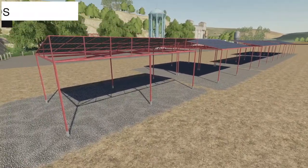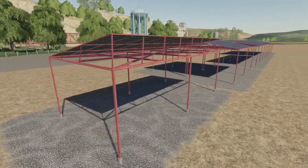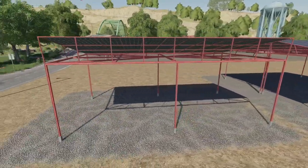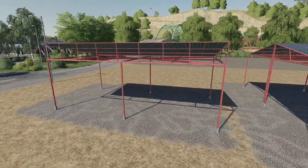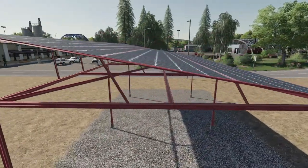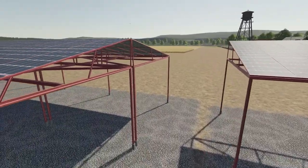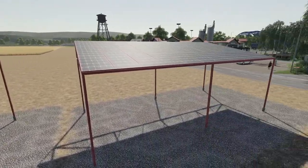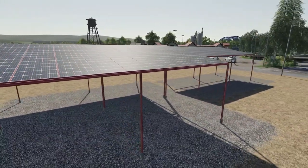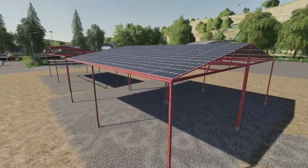Our last new mod for all platforms today is the Metal Sheds with solar panels. We've got four different versions. Starting on the left, we have the Metal Shed with Solar — Small. This will make you money: 200 per hour on easy, 150 on normal, and 50 on hard mode — which is a lot of money no matter how you look at it. That's going to be four slots. Next is the Small Double Metal Shed with Solar, which makes literally twice as much: 400, 300, and 100 respectively.